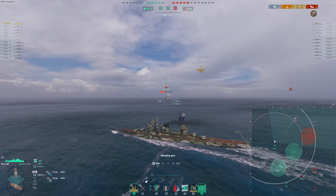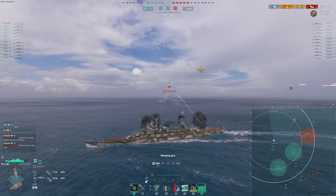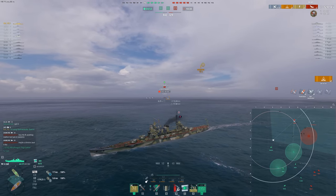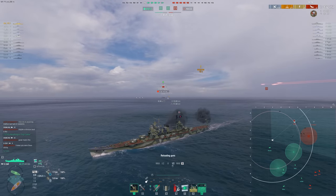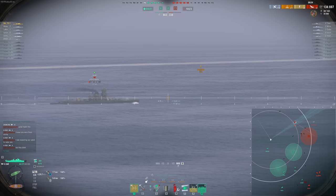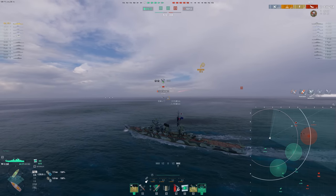We have the points advantage in this one, so I don't actually need to play too aggressive. I think shatters kind of suck — I guess I hit his turrets. They're all kiting on the other side of the map on the enemy team. Double fire, there we go. The Iwami is using HE — I definitely did not expect that. Only six shatters there; I need to aim a little higher. We're looking for his 32mm plates.